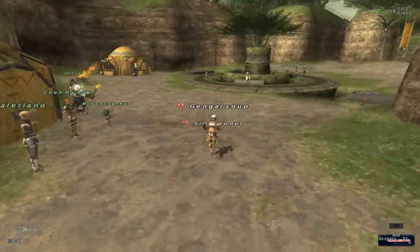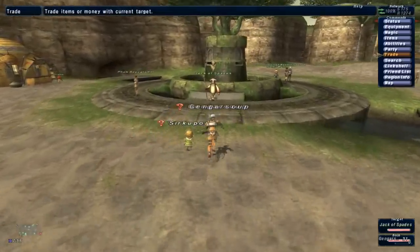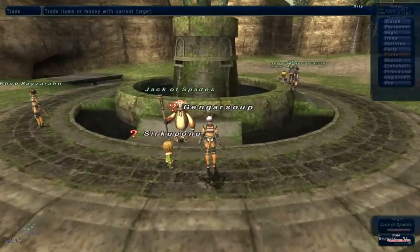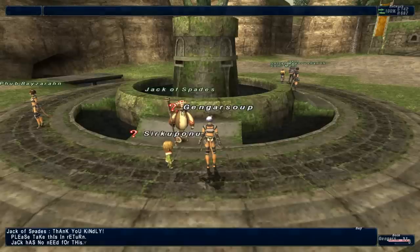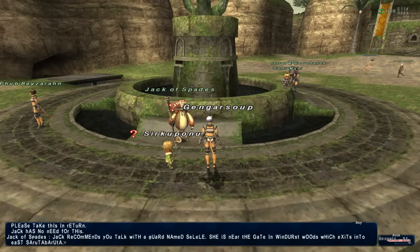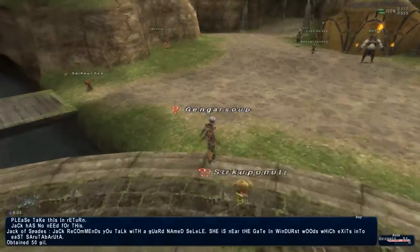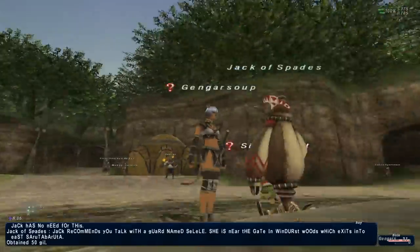There's Jack of Spades, we'll just trade him the coupon. Trade - adventure coupon. There's one in every zone. Thank you kindly, please take this in return. Jack recommends you talk with a guard named Celalie, near the gate in Windurst Woods which exits into East Sarutabaruta. 50 Gil! These are Cardians, by the way - they're robots that were made by the Ministry up there.